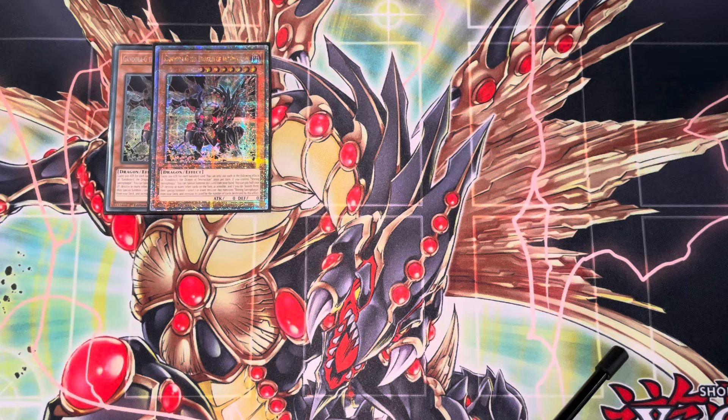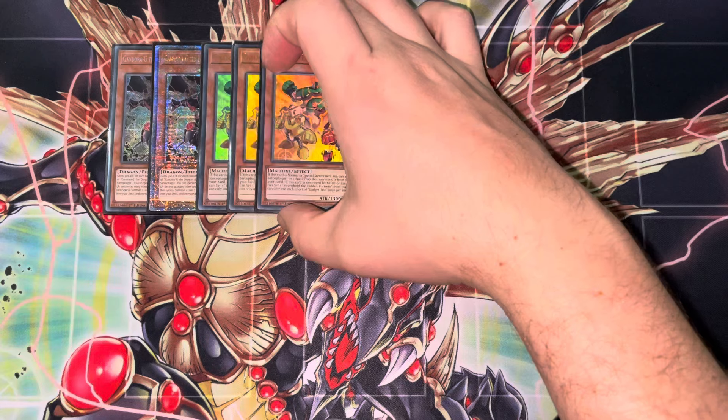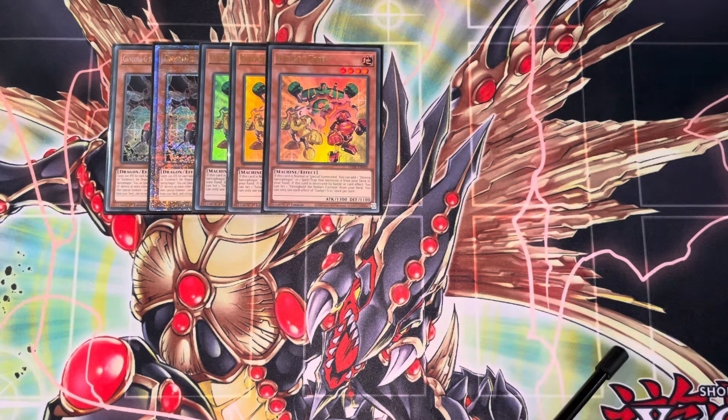We've got two Gandora G — three would be nice. I like the idea of having three because then you become less reliant on your searches. It feels really good when you get to use Gadget Trio. The one-card combo with Gadget Trio still stands: it gets you to Shining Sarcophagus, gets you to Gandora G, gets you the board wipe, and then you can try and push for OTK from there if possible.